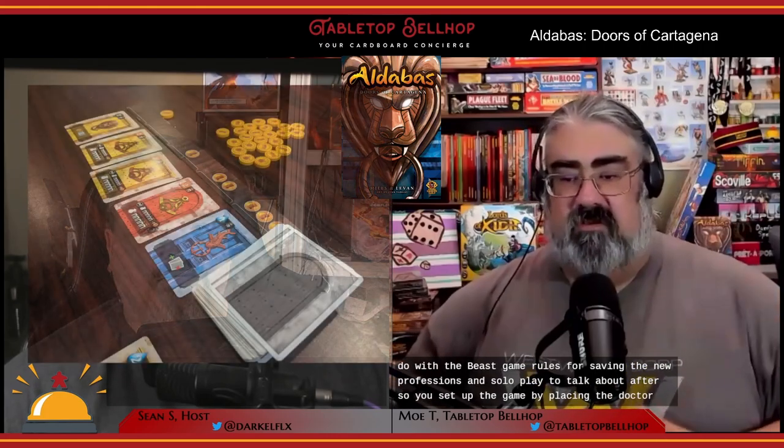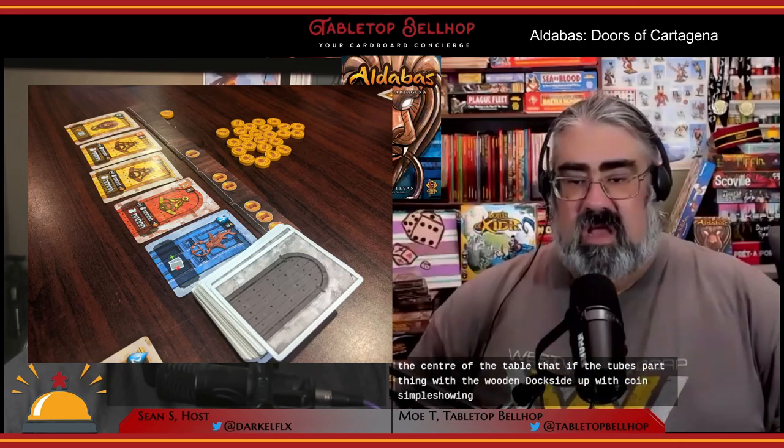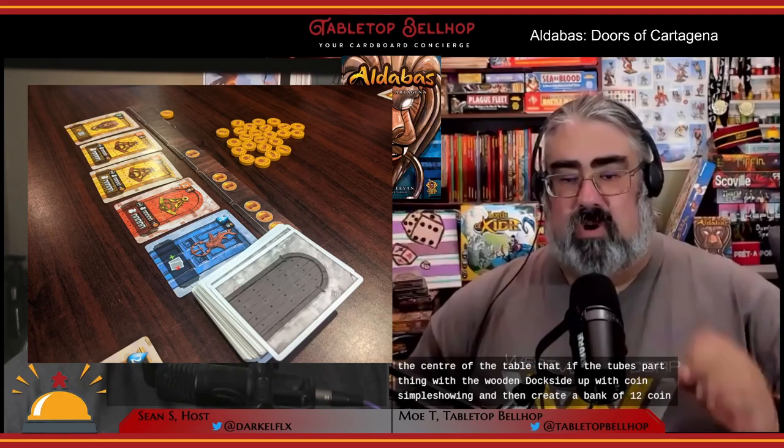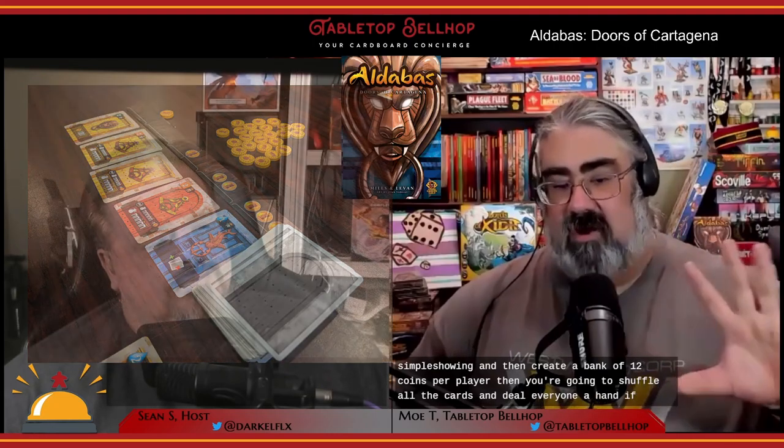For setup, place the dock in the center of the table with the wooden dock side up, coin symbol showing, then create a bank of 12 coins per player. Shuffle all the cards and deal everyone a hand of five cards. Players pick one card to start their block, placed face down under their vault — the first card in play, not shown to anyone. All future card plays build off this corner card.